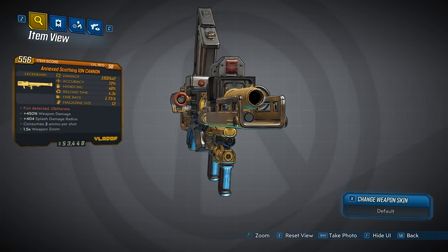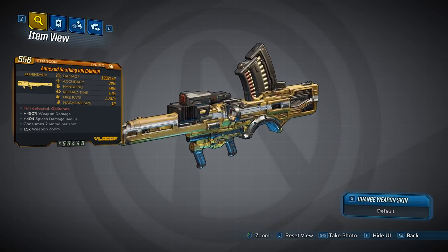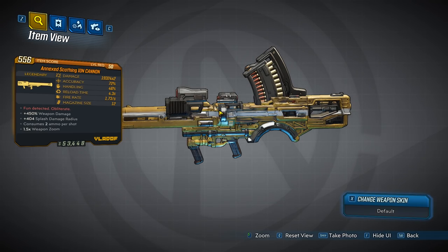Alright, the launcher looks pretty cool. It's yellow — actually, I would say that's more gold than yellow. And you can see the rocket magazine on the side here. Yeah, I like it.